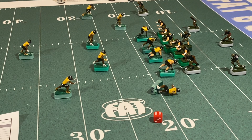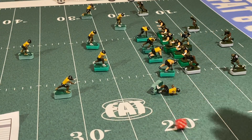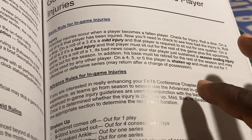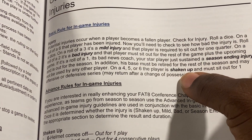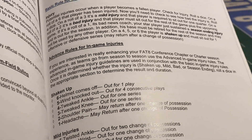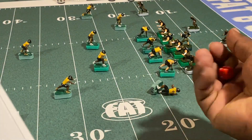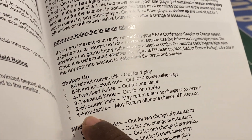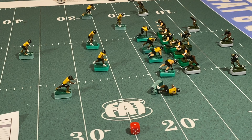Let's roll to see what happens — we got a six, so he was shaken up on the play. You can see here: six means player is shaken up, and the shaking up rules are right here. Now we roll to see which specific result he got — it's a one, so he's got a headache and can return after one change of possession. That player goes over to the sideline, his head is hurting — he got his bell rung — and at the change of possession you can put him back in.